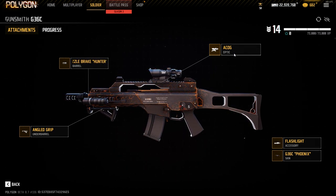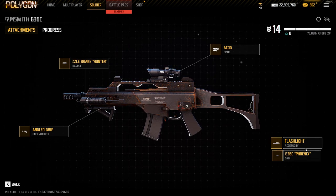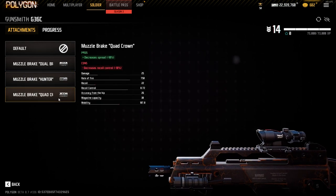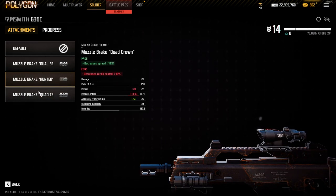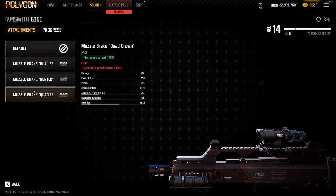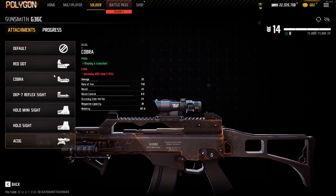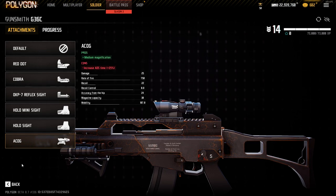It has decent hip fire and I also always have the flashlight on because you're always up in people's faces. It's a really CQB-related gun, even though it has good potential at mid to longer ranges as well. I use the Hunter Barrel, but you could use the Quad Crown for less spread. If you're struggling with spread, use the Quad Crown; if you're struggling with recoil, use the Hunter Barrel. I usually use the ACOG or Red Dot — I prefer the ACOG because it's really fun to strafe with.